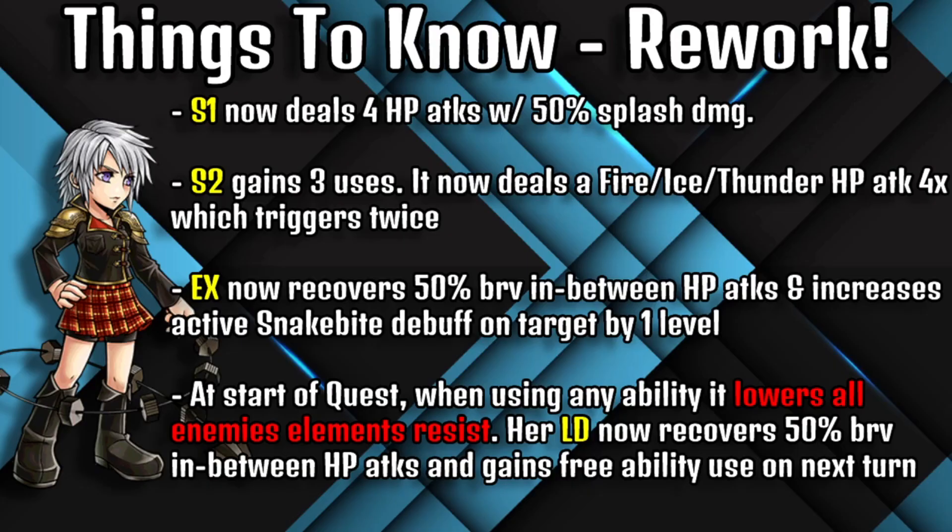So we'll first look into Seven's rework. Her Skill 1 now deals four HP attacks with 50% splash damage. Her Skill 2 gains three uses and now deals a fire, ice, and thunder HP attack four times, which triggers twice. Her EX now recovers 50% brave in between HP attacks and increases the active snake bite debuff on target by one level. At the start of quests, when using any ability, it lowers all enemies' elemental resist.